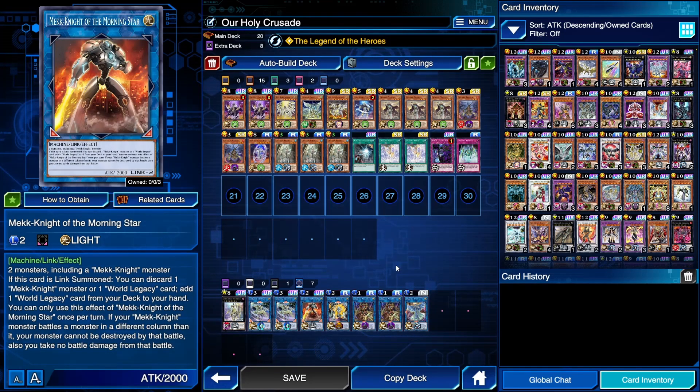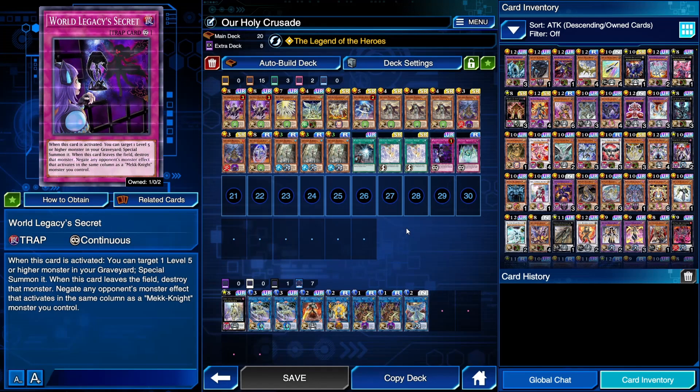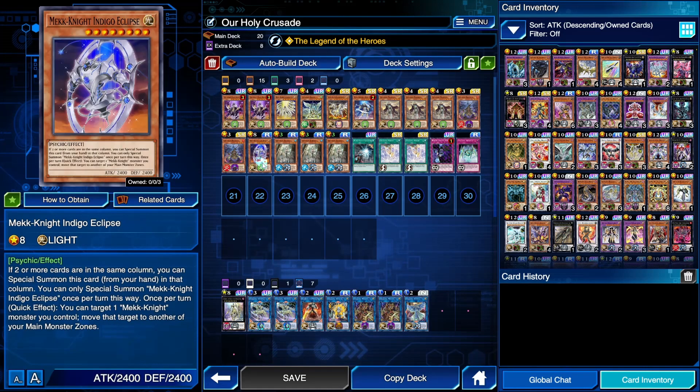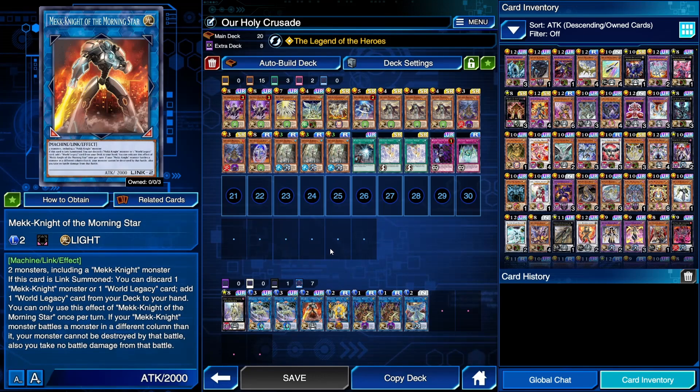Morningstar requires at least one Mechknight, and you discard a Mechknight monster to grab your World Legacy Secret. If a Mechknight monster battles a monster in a different column, your monster cannot be destroyed by that battle and you take no damage — you can use Indigo Eclipse's effect to manipulate that. This is a good Mechknight backup strategy; you won't do it every game, but it's an option.